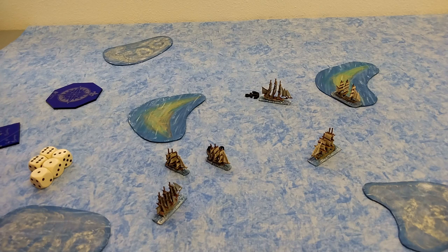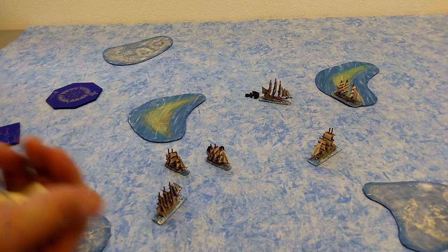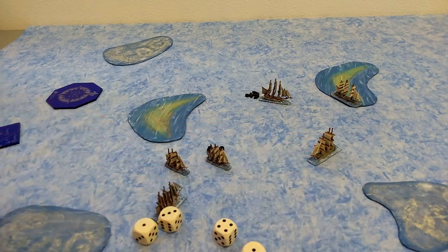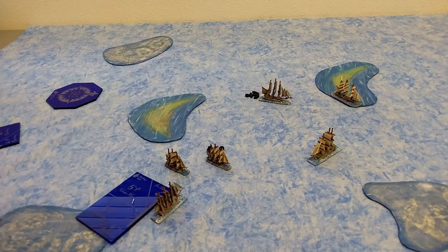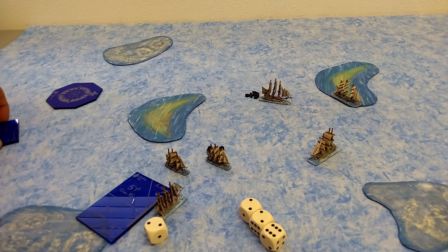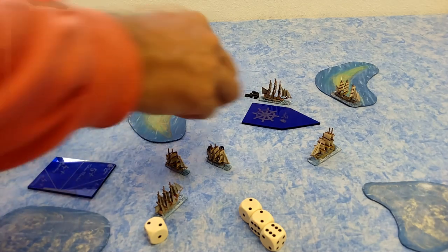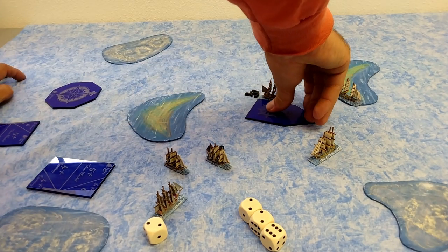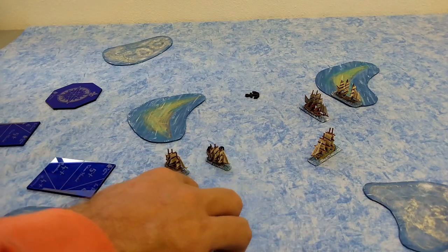Now the British move. The third-rater has a sailing of four and is reaching — two sailing points. The British second-rater flagship rolls three dice, getting one result worth keeping: one sailing point. He is running, so only 30-degree turns. He comes up and pivots to present a broadside, positioning himself to unload on the Dutch. He makes his sailing check with a six — but he's still anchored, a problem since getting shot again while anchored is more dangerous.